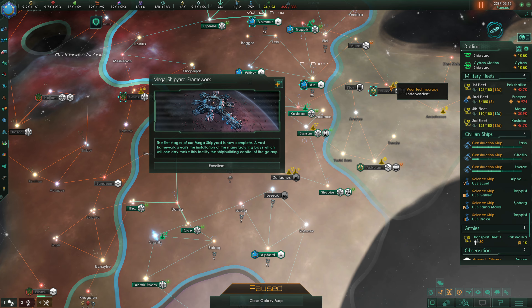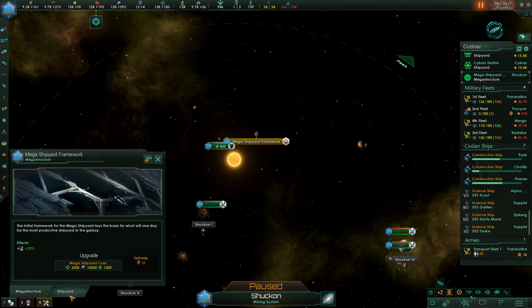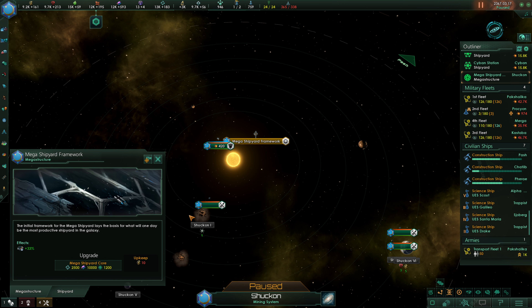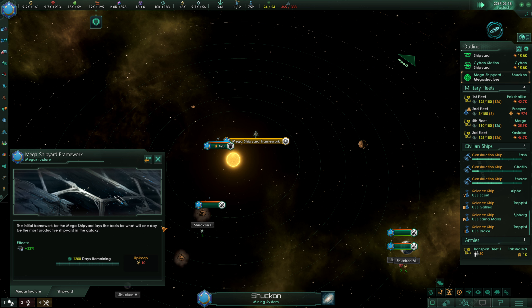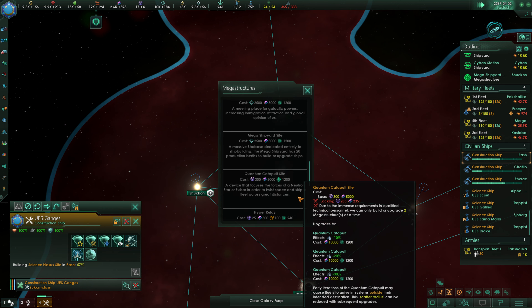Our Mega Shipyard Framework is now done — the first stages of our Mega Shipyard are now complete. A vast framework awaits the installation of the Manufacturing Bays, which will one day make this facility the shipbuilding capital of the galaxy. If we look at our Mega Shipyard Framework, it currently has five shipyards, so that's already a solid upgrade. We currently have a 33% ship build speed increase — that's great. We will continue to upgrade this. We are also building a Science Nexus up in Pash.